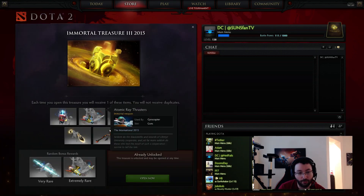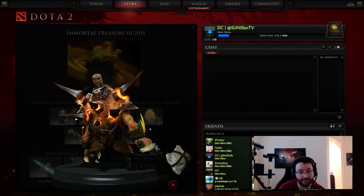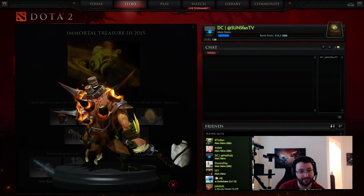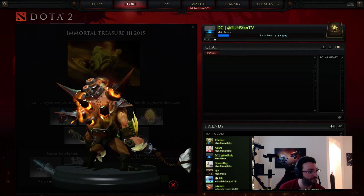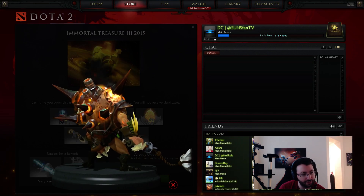And last but not least in the normal ones that we'll definitely get, the Piston Impaler for Bristleback. Well, you can see exactly what that is. It gives him a custom Quill Spray - custom Quill Spray ability effect and animation.